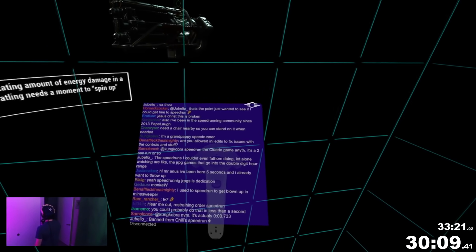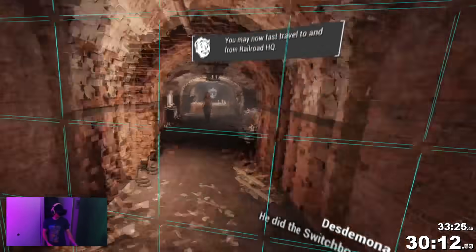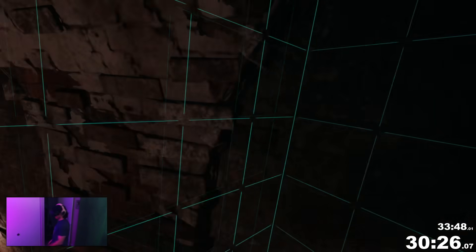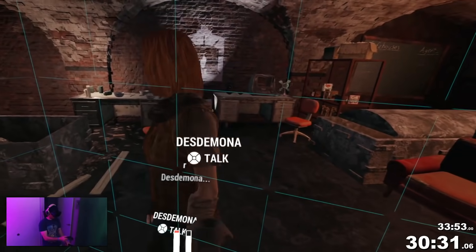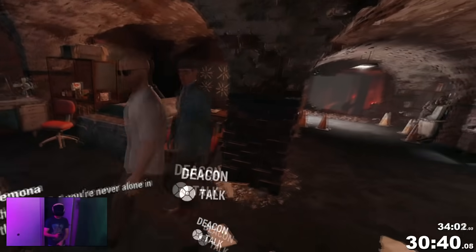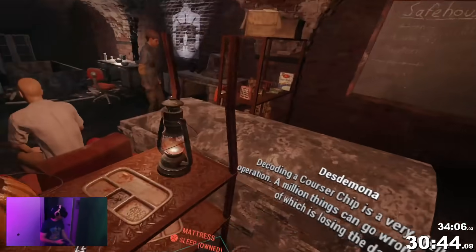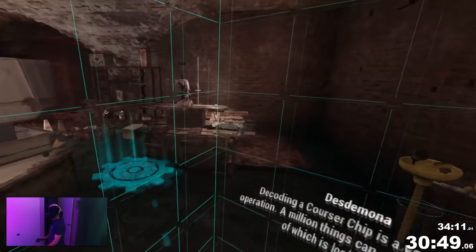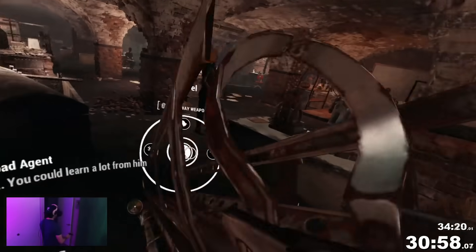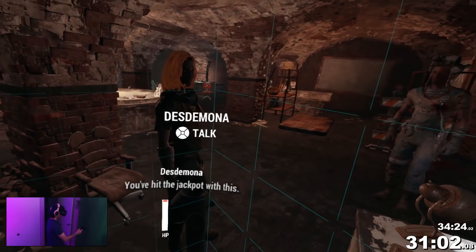Once we're able to actually talk with Desdemona, I run up to discuss building the teleporter to enter the Institute, but also loot objects around the HQ for components. Our dialogue with Des leads into one with her and Tinker Tom, who is easily the cause of the most potential time loss throughout the entire run. Tom has a set sleep schedule, and depending on how the run has gone, there's a chance he'll be asleep when we need him, or standing in one unfortunate spot that causes his dialogue to go super slowly. We can shoot each of them quickly to skip a line or two, and then speak with Desdemona to hand over the Courser chip for Tom to decode.